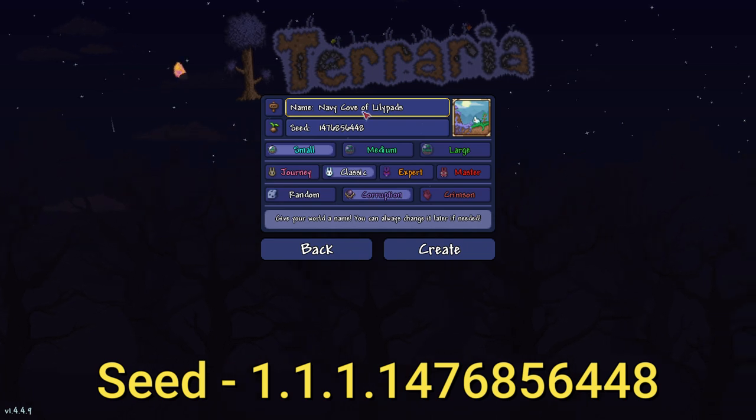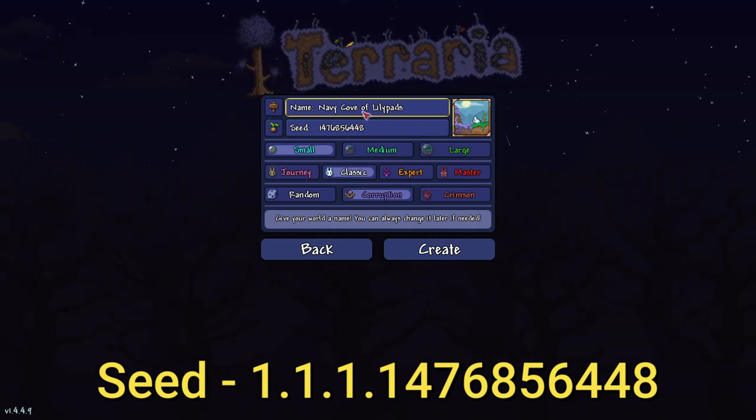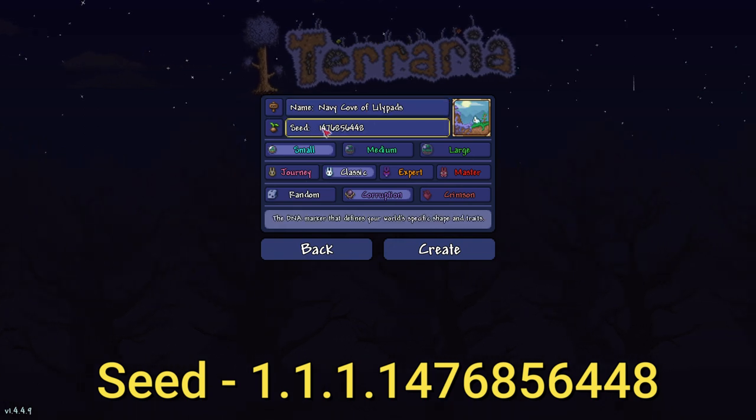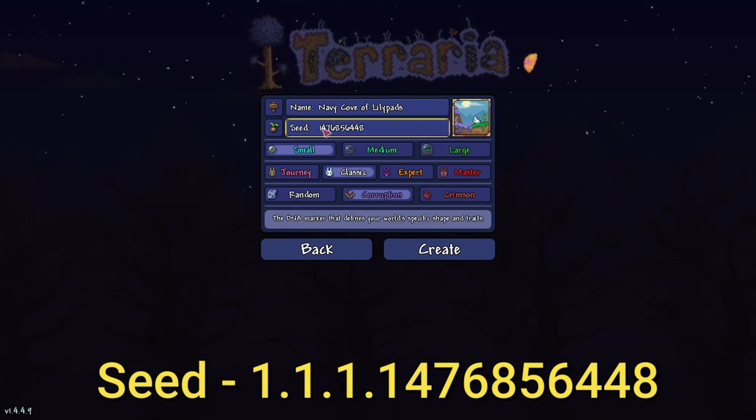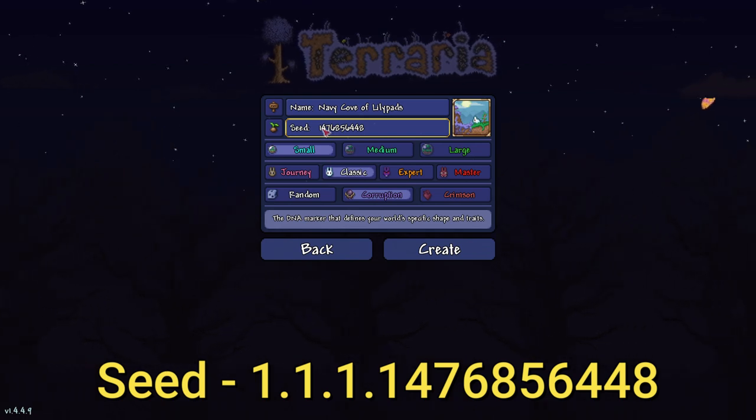Hit submit, there we go. The name of the world does not matter — you can call it the Navy Cove of Lilypads, you can even call it purple. The seed number is right there; it'll be down in the description below with everything else like the Amazon links. If it's not down there, let me know and I'll make sure to put it down there.